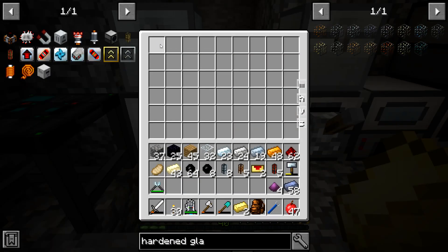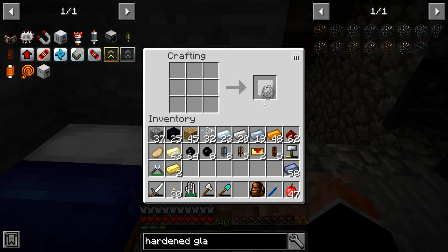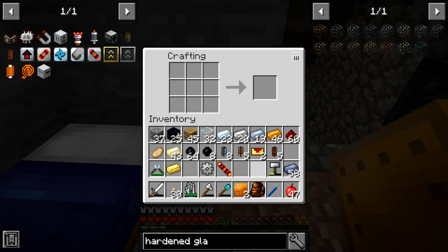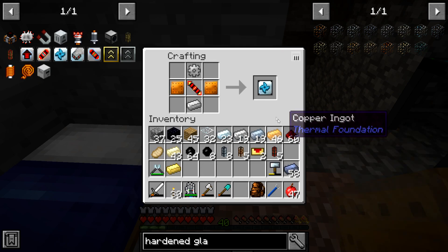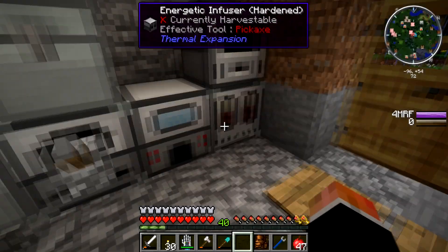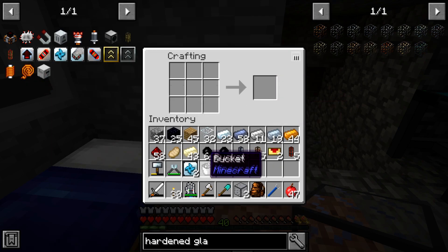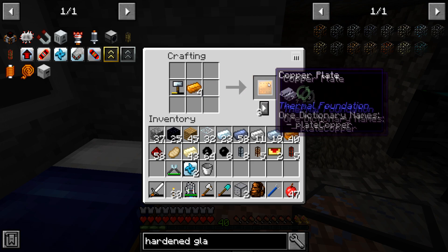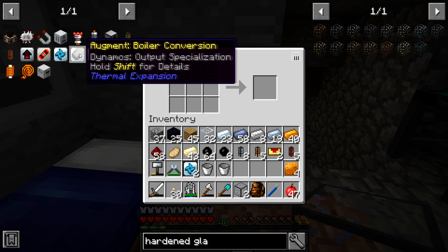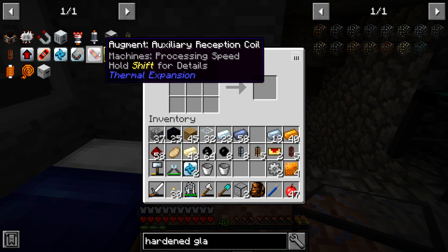We'll get that done really quick, and while this is making the glass we should start crafting the rest of the stuff. We're going to need an iron gear, two copper plates — we need two of those. Okay we got the second one. We won't have any hardened glass going to waste. Now let's make all the stuff for this — we need another bucket, four copper plates. Accidentally forgot to make two buckets. We just need two iron gears.